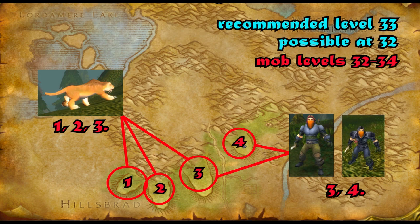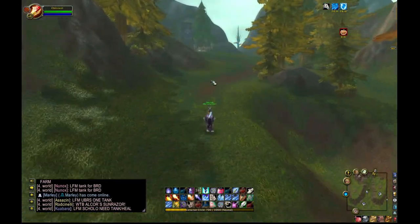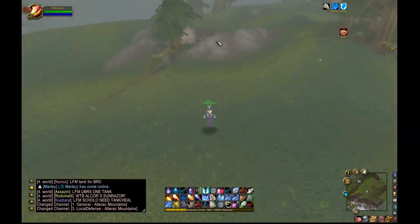Next we're going to go to Alterac Mountains right up the way — this is all back to back. You aim for the mountain lions and the Syndicate thieves and footpads. Locations one, two, and three on the map I've marked are mountain lions; three and four are Syndicate. I just run, clear one peak, go to the next peak, clear it, next peak, clear it, then run all the way back and they're all reset by that time. It's not popular, but it worked really efficiently.